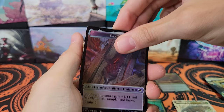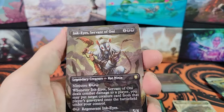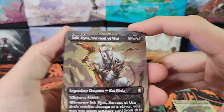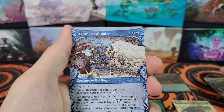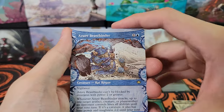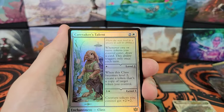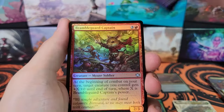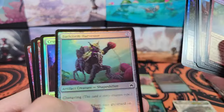Last pack. Foil always sticks to the token. Gilded Goose for the foil. Ink Eyes, Servant of Oni — that's another good reprint too, isn't it? Did they just reprint? It's just the regular set and Commander — they didn't put in another subset, like they have been with a lot of other standard sets. You had the wanted poster cards from the last standard set.